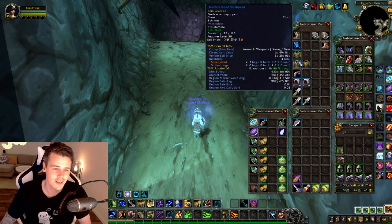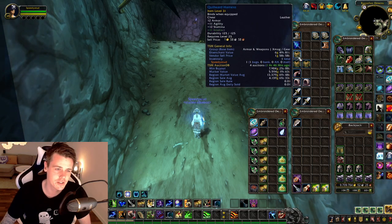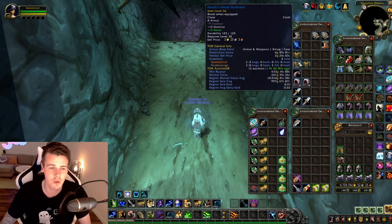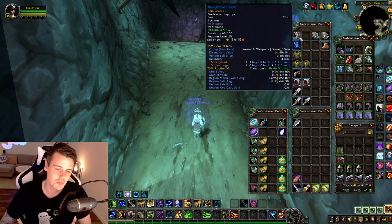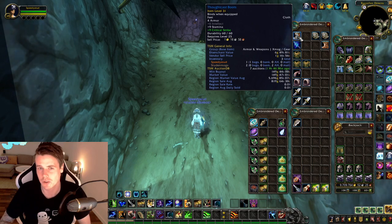We've got a quill shooter, double death's head vestments, the quillward harness which is 8k on my realm and 13k market value — these used to be good, but now they completely suck. Then we've got the freezing shard — 2k on my realm, 7.7k market value. Got some forecast boots — I remember back when I sold these for easily 25k a pop, and now they're only 5.6k. Absolutely horrible.